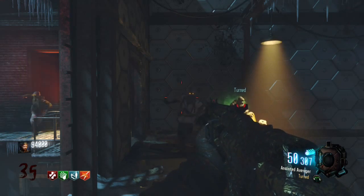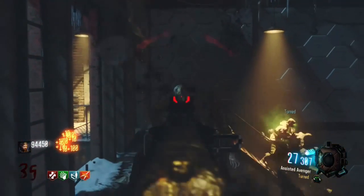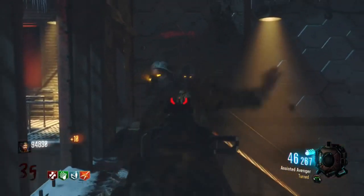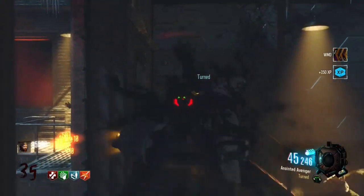In Black Ops 3, if you pack-a-punch your gun more than once, the second, third, fourth, etc. time will give you a random perk, and there are several different perks that will give your gun a specific type of damage. The best two are Blast Furnace and Turn.